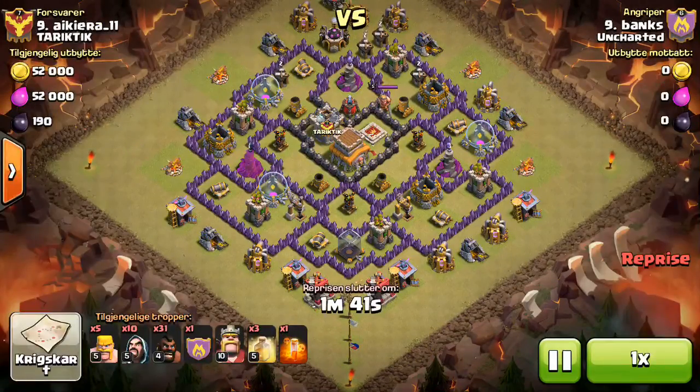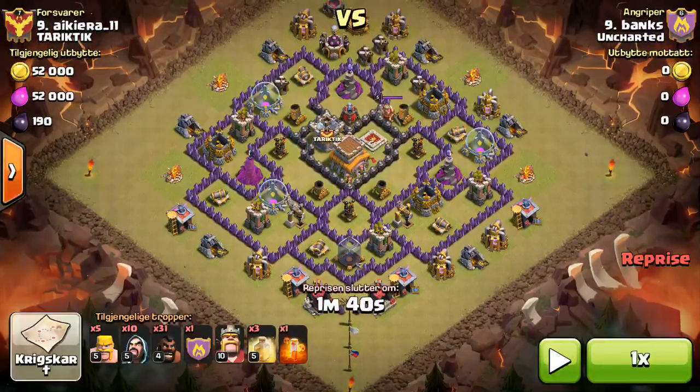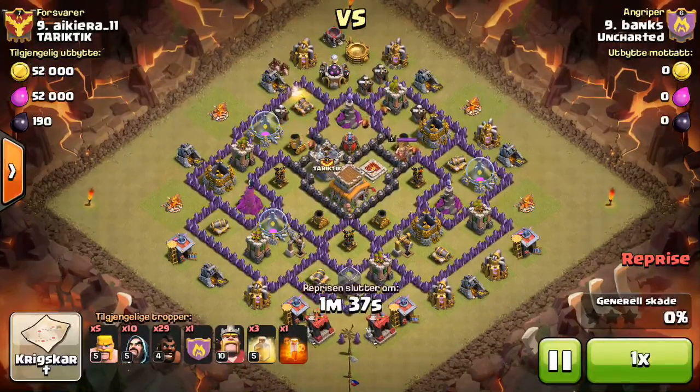Let's look at this attack — it's kind of like an Asian wall, kind of surgical, kind of like a six finger deployment. The plan was to do an Asian wall but he ended up dropping them in basically six little packs, and it still ends up working out really well. You'll see he takes out the base in like a minute and 25 seconds.